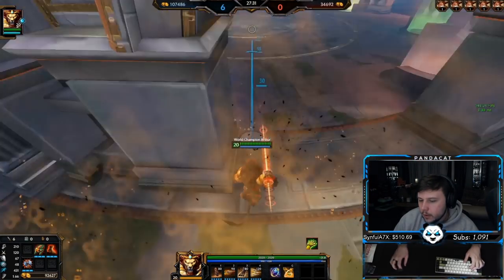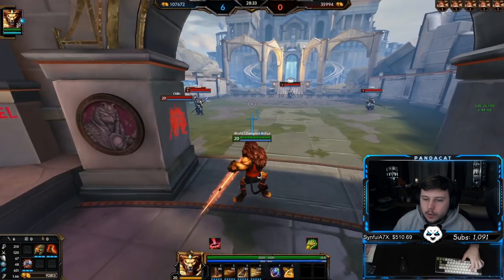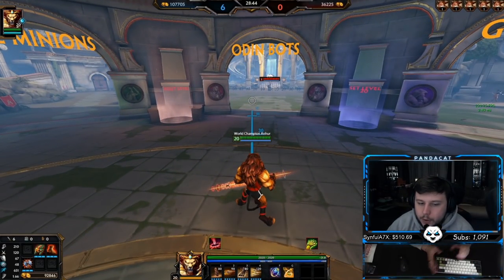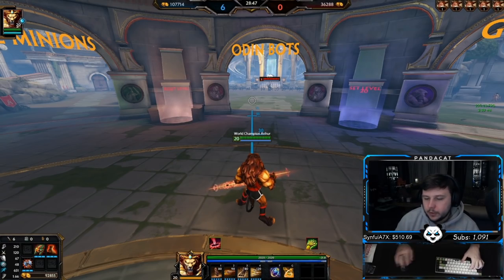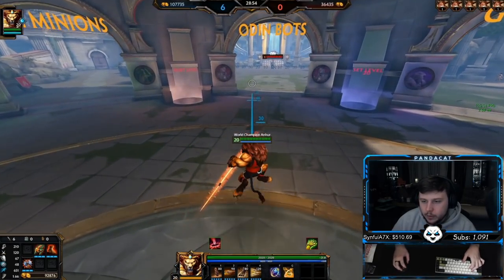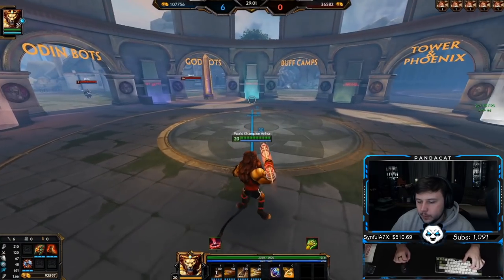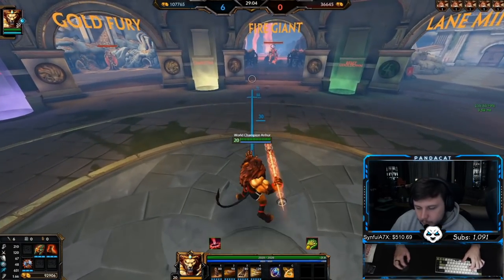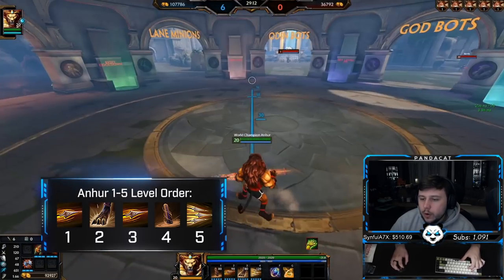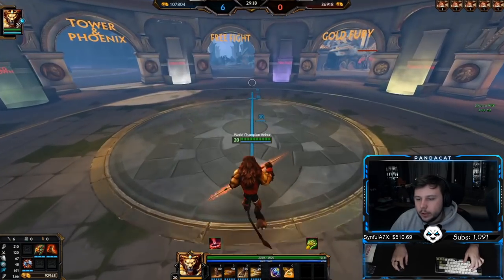Also remember: if there is a gap in between the pillar and a wall and you impale somebody into it, they will get stuck there. Now for leveling — level your two first at level 1 since it's your main source of clear. Level your three after; you almost always want your escape at level 2 as a hunter. At level 3 we put a second point in the two because the one costs too much mana in those first couple levels. At level 4 we finally put a point into the one.